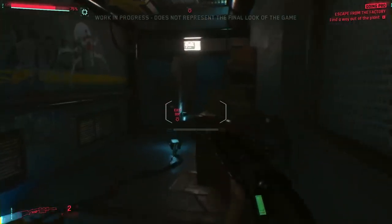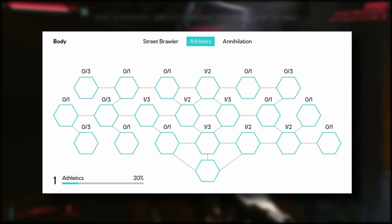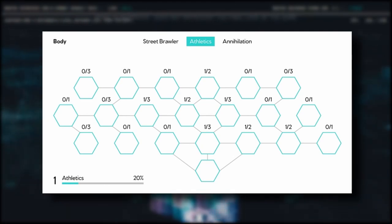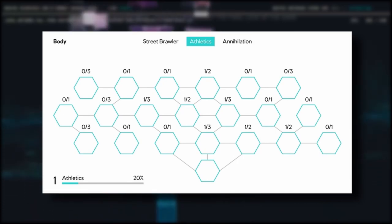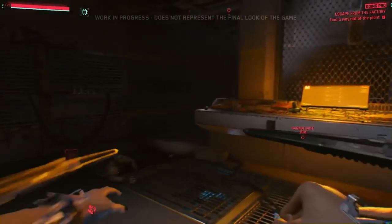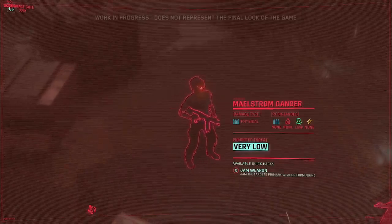That was a lot, and we're not even done yet. Apparently the max level for attributes is level 20, so we should get some starting points since 20 seems kind of low. There is also a wall on the skill trees: you can only use as many perk points in your skills as you have points in the attribute. So if you have 5 points in Body, you can only have a max of 5 skill points in any of the three Body skill trees at one time. You can also level up skills just by doing the activity — using katanas will raise the blade stat, being stealthy raises the stealth skill, and punching people raises melee.